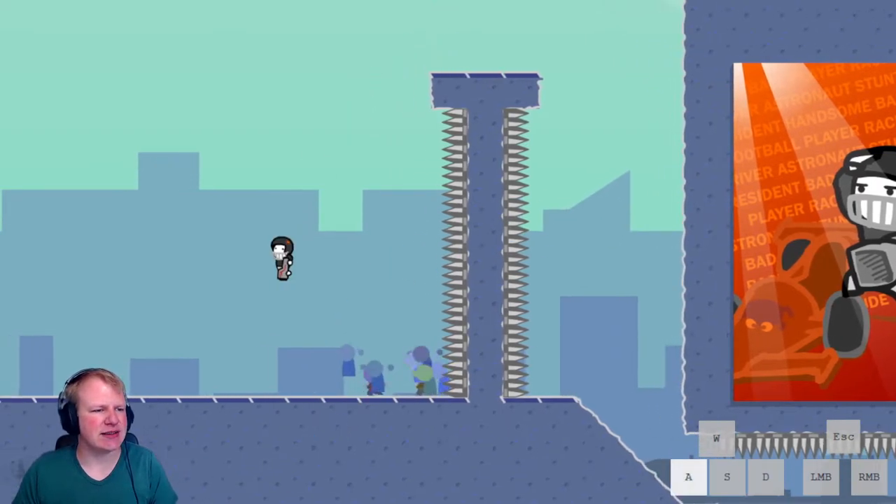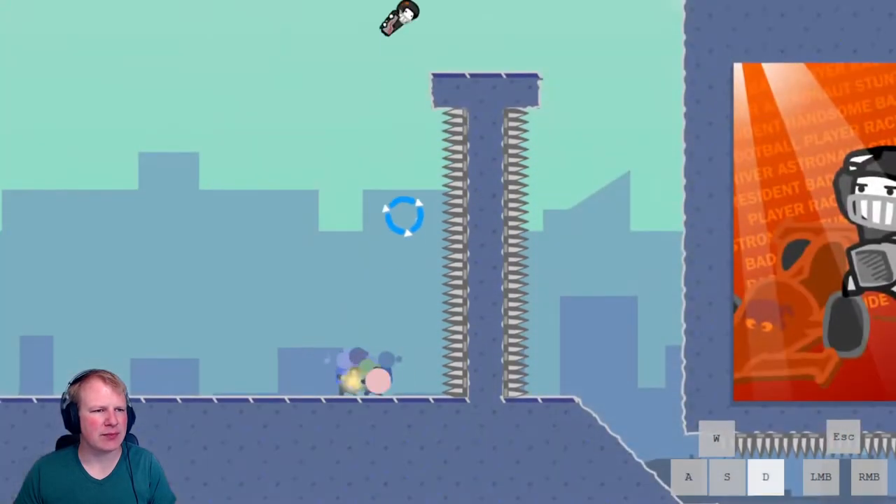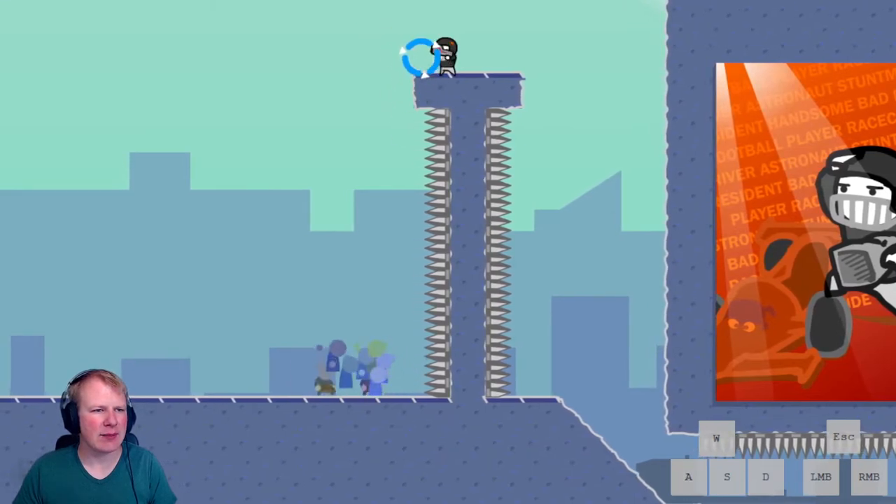Something I forgot to mention: unlike the laser, you actually gain the amount of height that you jump, because the single instance burst is from your crouched position. So if we stand here, we get basically to the same height. But if we jump, we get about a block higher of elevation.